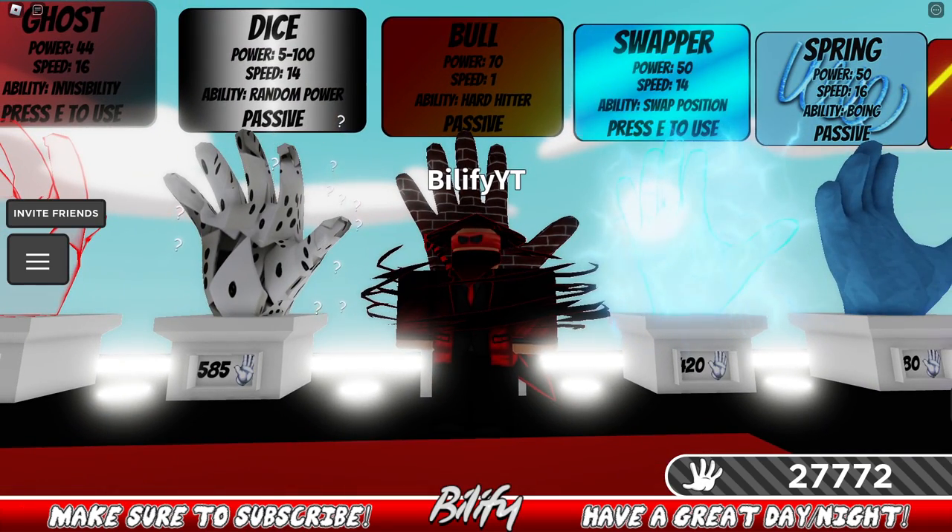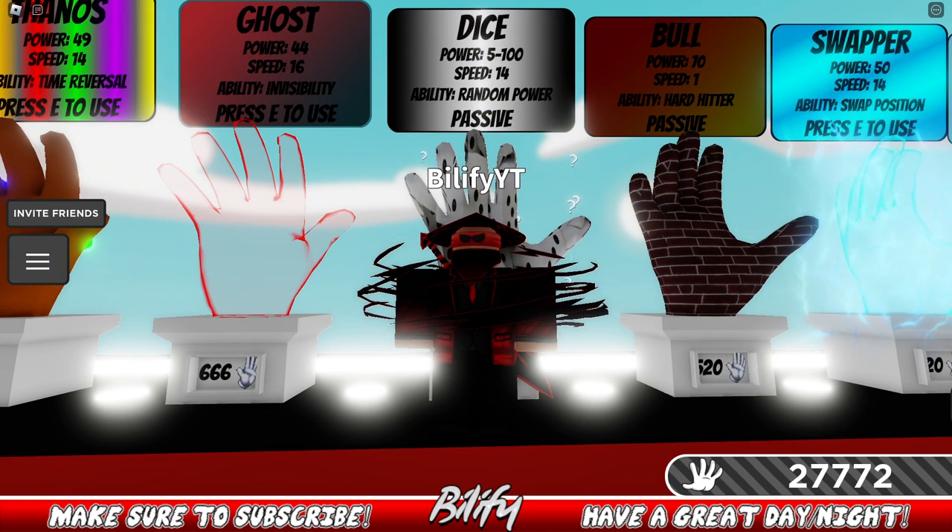Bull — everything counters Bull. It's a skill-shot glove; you have to be able to land the shot to pull someone off the edge. Dice is just a regular glove — any one-shot will counter it, and every glove in the game will basically counter this. You just have to hope you don't get hit by the 100-hit power roll.